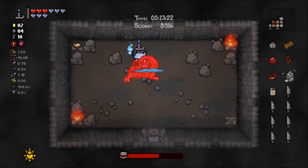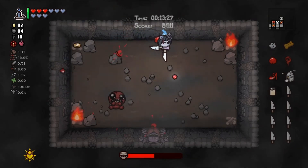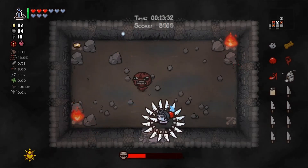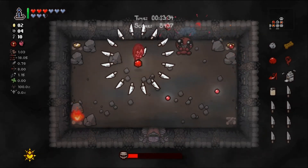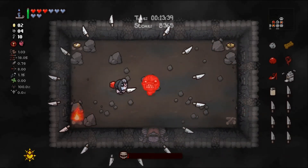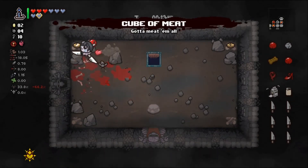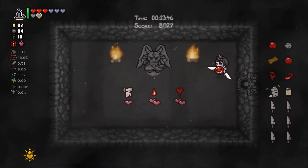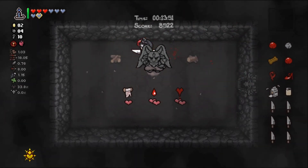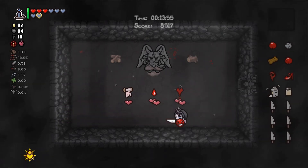My favorite is when he gets stuck in the corner on a fire that hurts him, stuck behind the rocks, and then just stays there until he dies. I only got one wisp. Did get hit — that's unfortunate. Level two Cube of Meat is nice. Seven Seals could be good. Lusty Blood could be good.